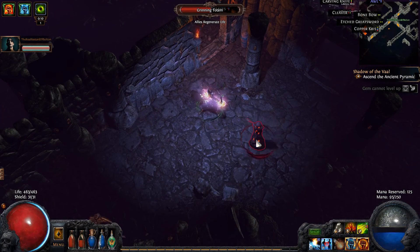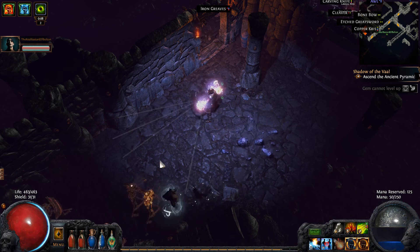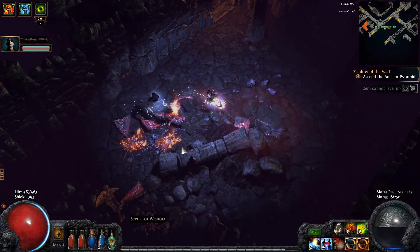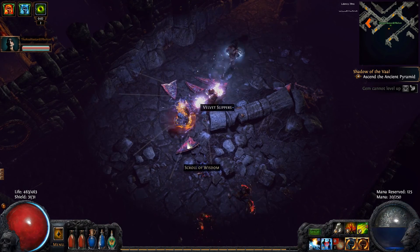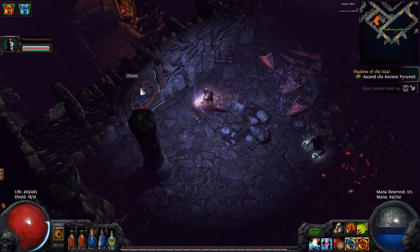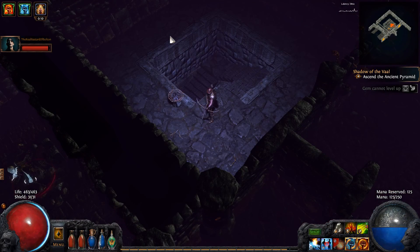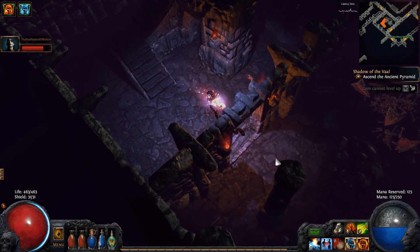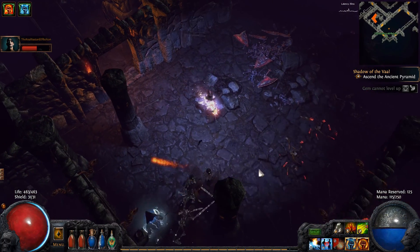My attack speed stinks. Maybe it doesn't - well it doesn't use all my mana so. There's a special mob down here. I'll go back down a bit. How special is it? It's one of those totems. Let's leave then.